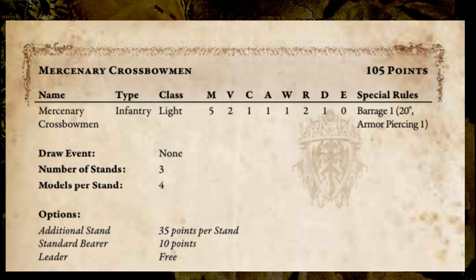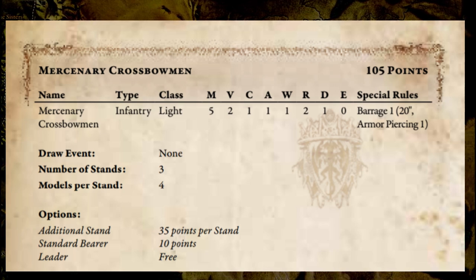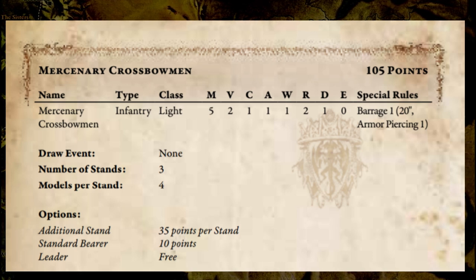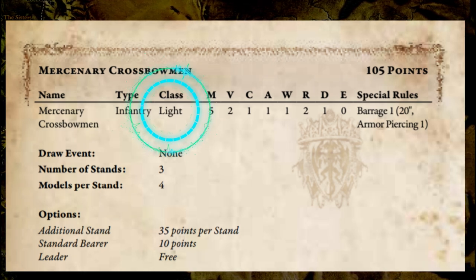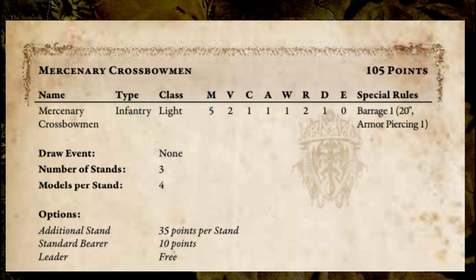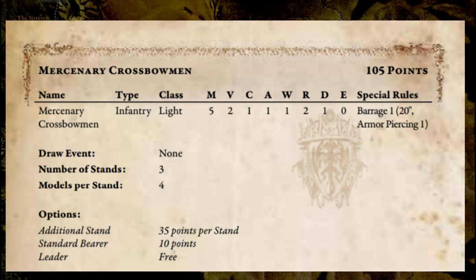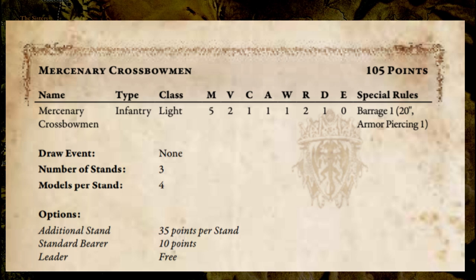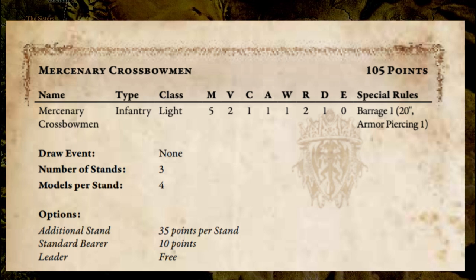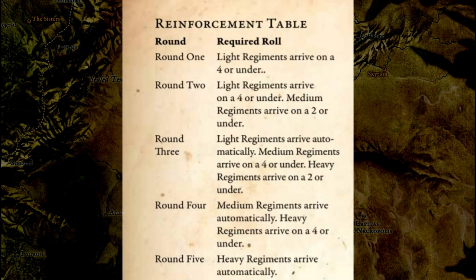Some classes like cavalry or brutes gain special abilities like impact hits when they charge. Infantry don't, because they're so small and light. Next up is the regiment's class, which depicts when this unit enters the battlefield. Unlike many wargames, none of your units begin the battle on the board — they come in over time depending on their class: lighter units first, and then heavier ones come on later. Here is the chart that determines when units can come on the board.